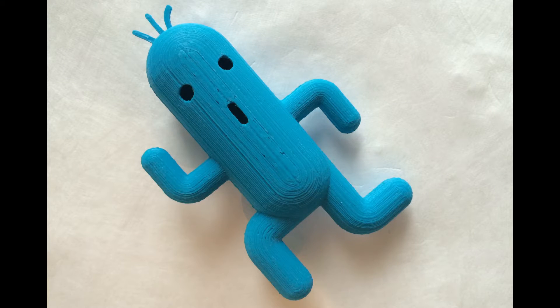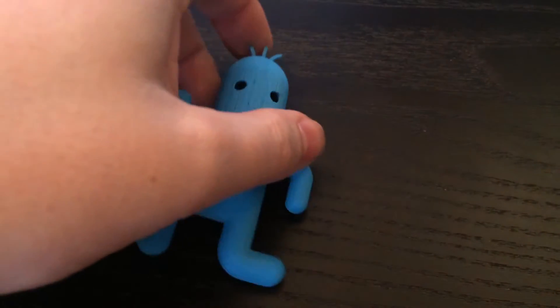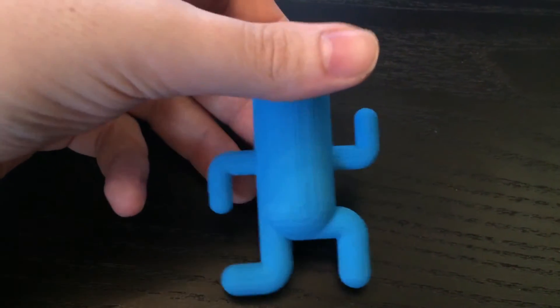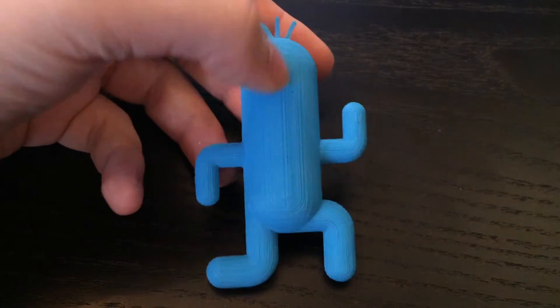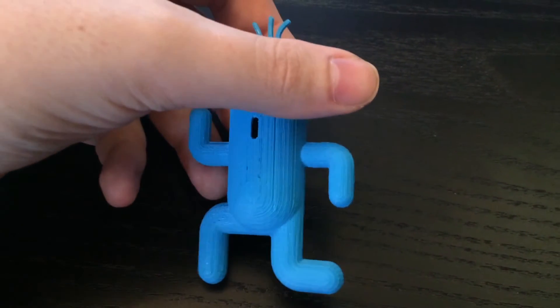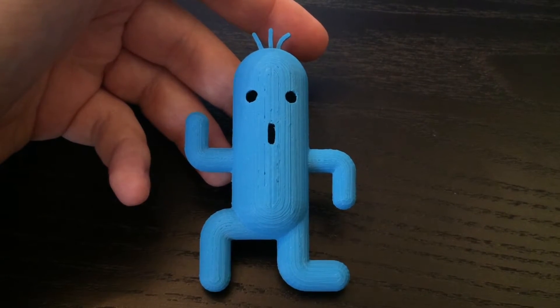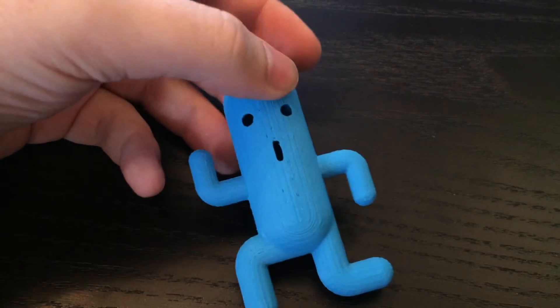And there you have it, a 3D printed Cactuar — another item from the Final Fantasy games. I'll probably reprint this as soon as I get some green filament for my 3D printer. Hopefully that won't be too long from now. If you have anything you'd like to see me print on my 3D printer, just leave it in the comments below.